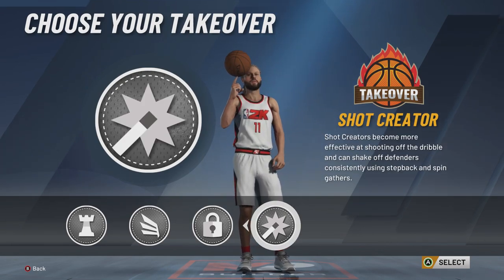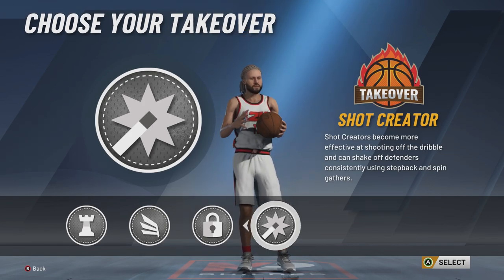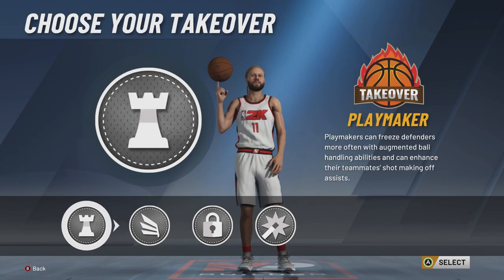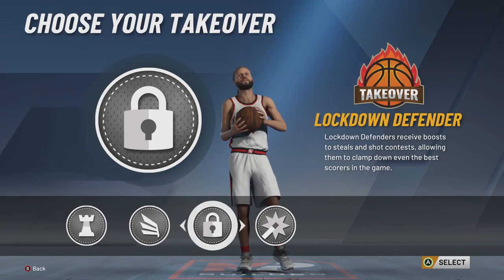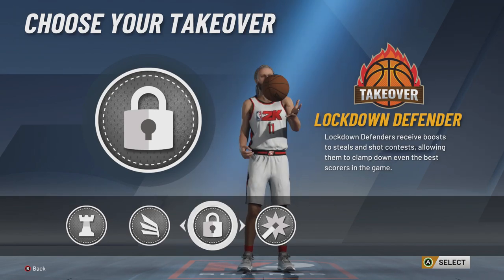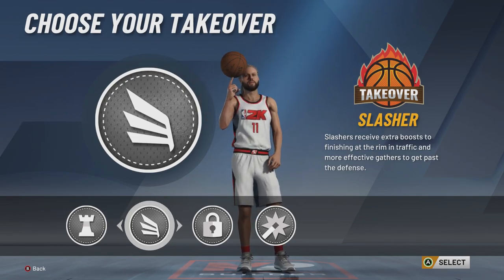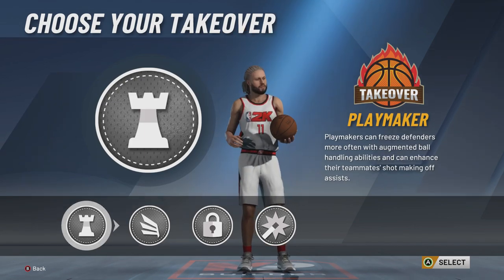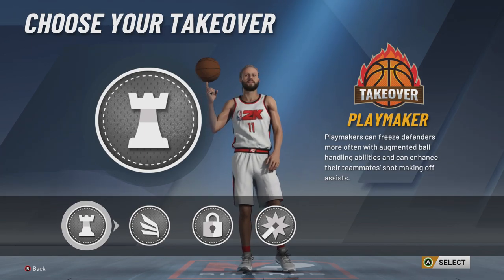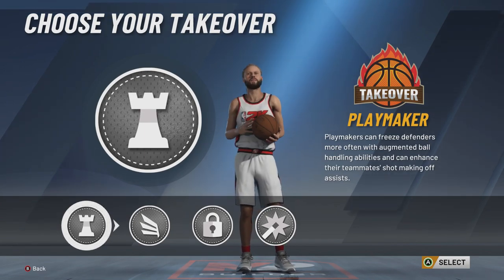Shot Creator — I don't recommend fading on this build; you're not going to make fades consistently. I do not recommend Shot Creator takeover, but if you feel like you can go crazy with it, by all means. I want playmaker takeover, and here's why: I've already got 20 defensive badges — do I really need lockdown? Sure, it will help, but I feel like I can do without it. Slashing takeover — I get contact dunks regardless, so I don't feel the need. Playmaker: I want to try and break ankles a little more, and it's like having Dimer on Platinum. Plus, if you have Dimer along with floor general, their green window is gigantic. If they miss with all of that, you need to drop them and find a new spot-up. So we're going with playmaker takeover.